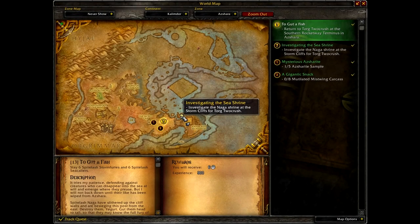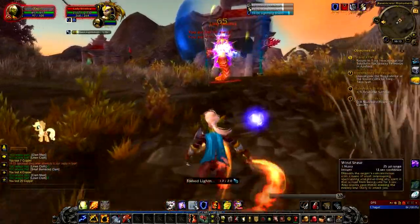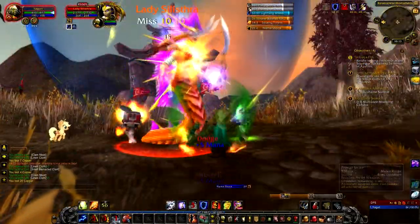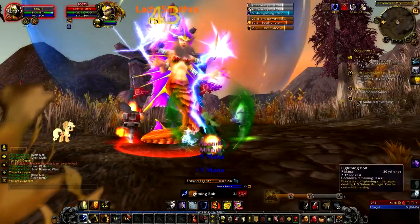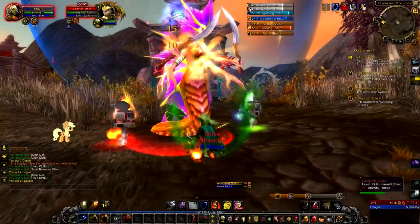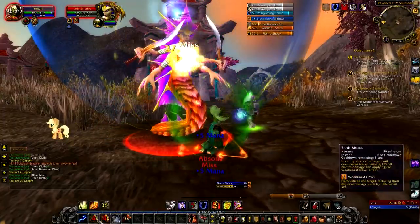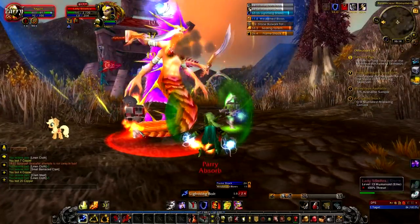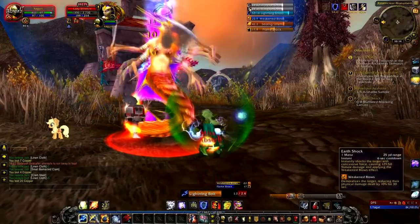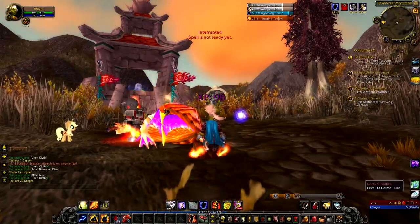Lady Sylthra - I wonder if she's got anything to do with our quest investigating the Sea Shrine. It's not the one we need but she's a named enemy, why not? Starting from range with a lightning bolt, then Wind Shear to interrupt - that's right, try and cast now. Dropping Searing Totem and Bulwark Totem. She's definitely not easy - only got her down about 25% and she's going for my totems. I'll keep putting them back and using Wind Shear to interrupt.